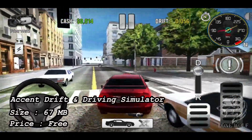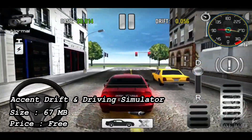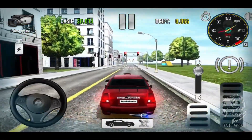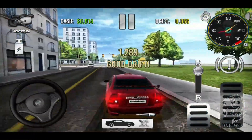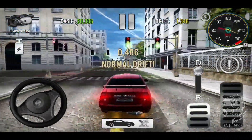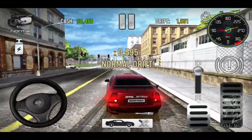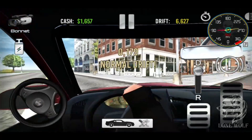At number 4 we have Exxon Drift and Driving Simulator, with a size of 637 MB and 1 million plus downloads. If you're bored with the same simulation games, this game is for you. Get in the Exxon model car and drift or drive whatever you want. The taste of driving 4 different car models on 6 different maps feels just like real life. You can drive in traffic following traffic rules, or you can drift and race with other drivers.